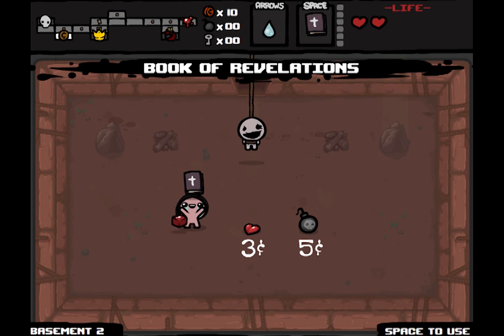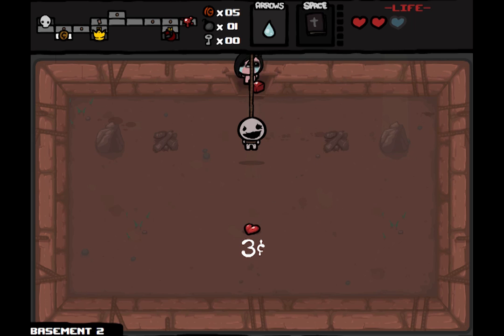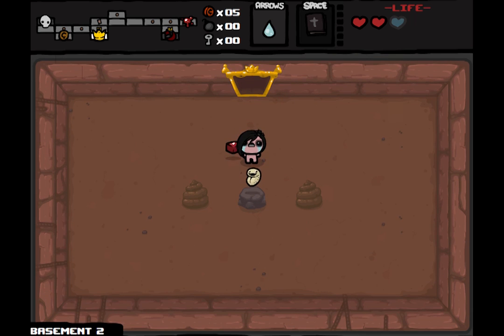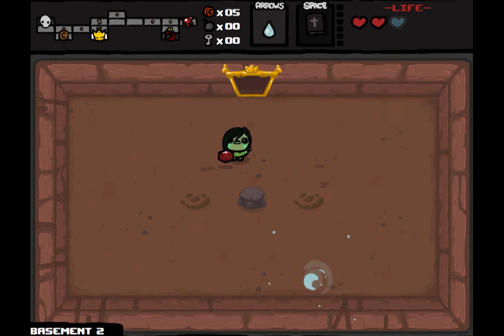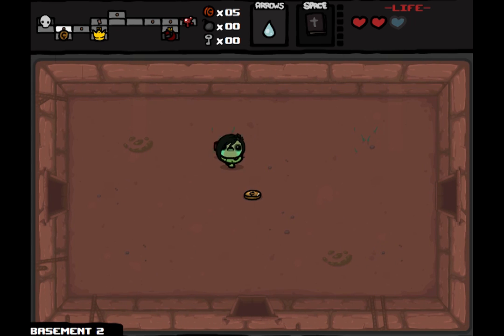There's no key, but there's the Book of Revelations. That's a fantastic space bar item for Eve. We can use this bomb to check for a secret room and reach that key — let's try bombing in. A new Wrath of the Lamb item: Infestation. Whenever we receive damage, some suicide flies will spawn — that's not a bad thing, they do a lot of damage.